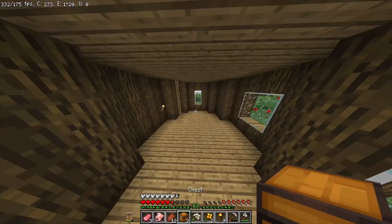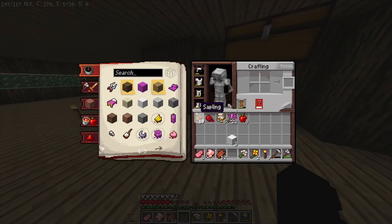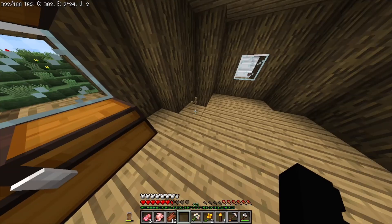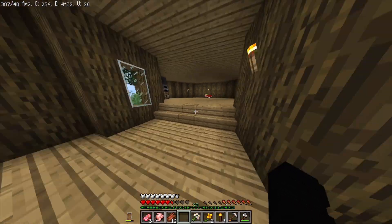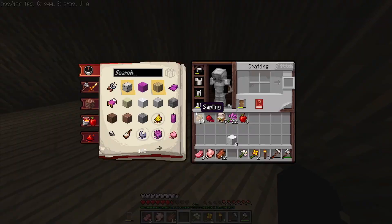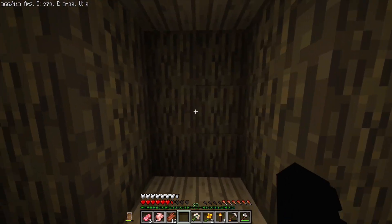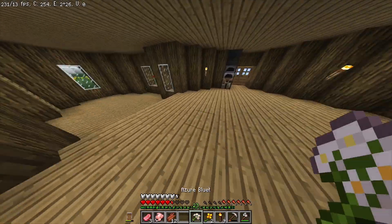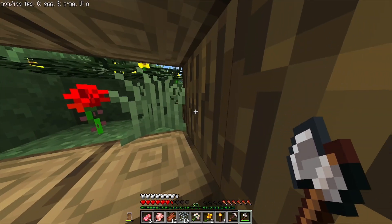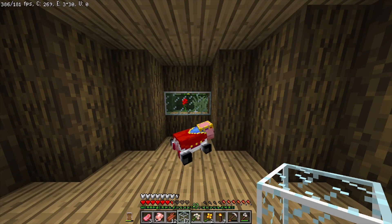I'll grab my axe and we'll get a little spot for Technoblade today — I'm super excited! I'm gonna make him have a little bed because in the texture pack he sleeps on the bed and I want to see that. I'll probably make his spot downstairs, make this the main area, and give him a double bed with some designs. I'm thinking of giving him a little window right here too.